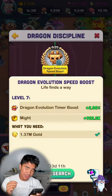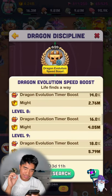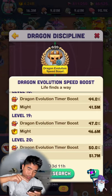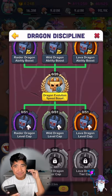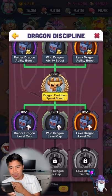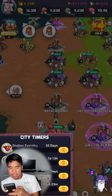There's another Dragon Evolution Speed Boost node, and it's only 6 out of 20. These two stack together, so between them both the dragon evolution timer boost is 100%, which really knocks off days when you're talking about long researches. Definitely worth working on in the future.